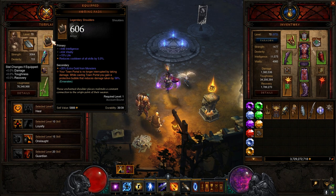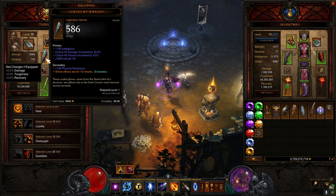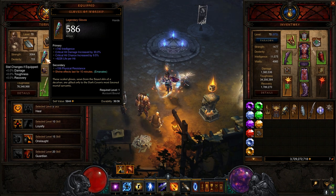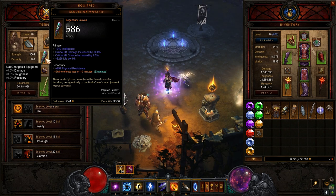Homing Pads gives me a shield when I go to town. It helps with annoying situations where you're trying to teleport to town and get interrupted because an enemy hits you. Then I have Gloves of Worship — shrine effects last for 10 minutes. These shrine effects aren't the pylons you click; they're those smaller shrine-looking things that give you extra XP, extra movement speed, extra damage. This is what allows them to last 10 minutes longer.